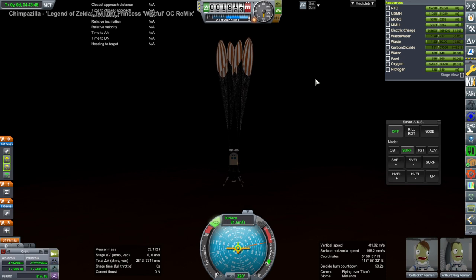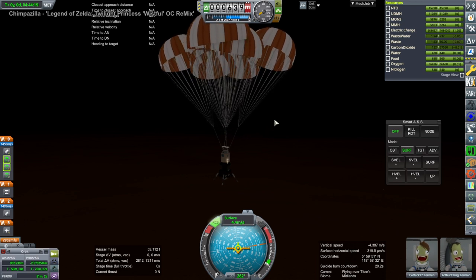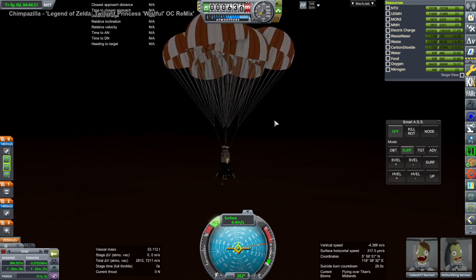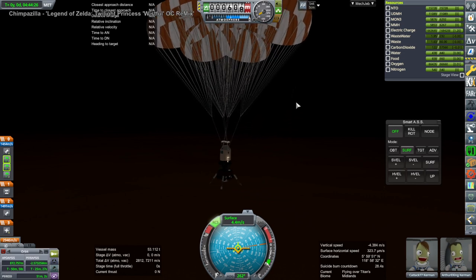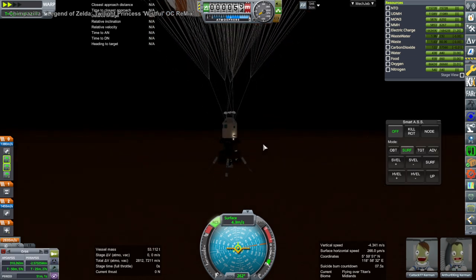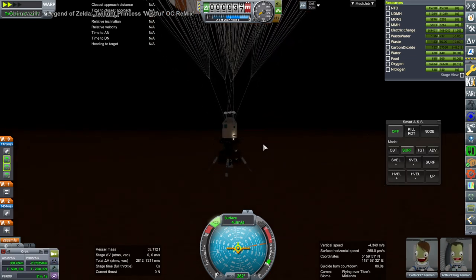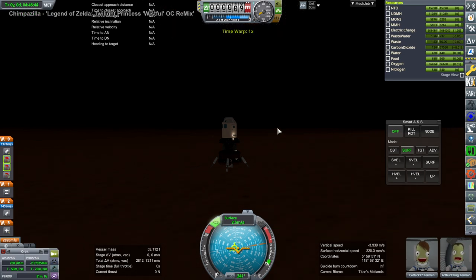This was all very harrowing — I was very nervous during all of this. There is a flaw, but we'll get to that in the next video when they have to go back up. The parachutes worked and we are down to 4.4 meters per second, which should be safe. Even so, I was worried about bounces and tipping over. And here we are finally sitting down on Titan.